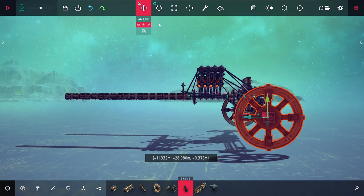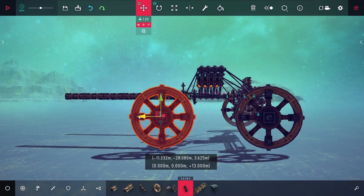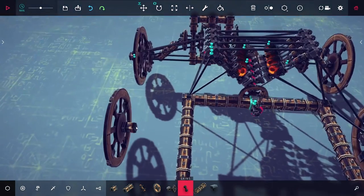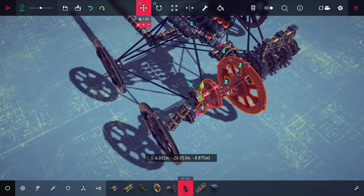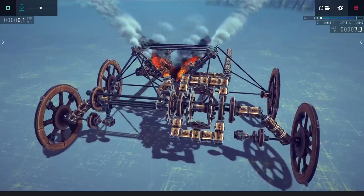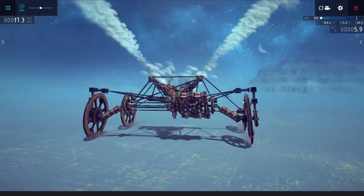I wanted to add in some wheels to the back. At first I just have them as unpowered wheels, and I was hoping the front engine was going to be able to carry most of the weight. I also added in the steering to the other side of the truck, and while at first I did have it slightly reversed, just by flipping it around I was easily able to fix that, and I'm somewhat able to move around.